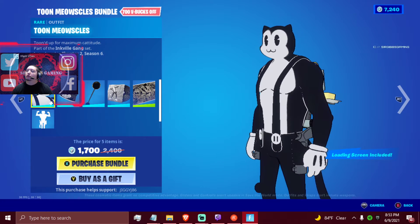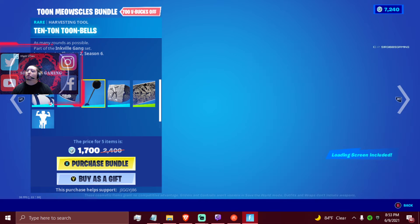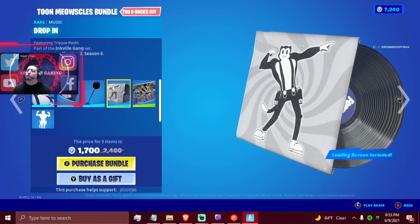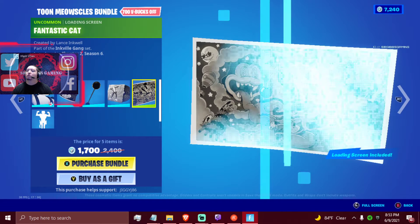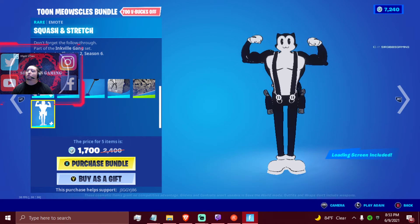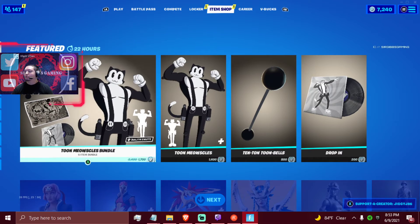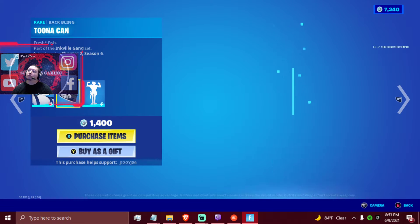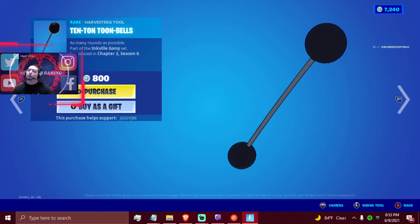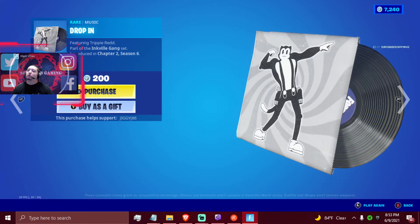Pretty nice skin - it's cartoon looking, kind of funny looking. Then you got his little tuna back thing, his little 10-Ton Toon bale, and the music that comes with it. Then you got the fantastic cat loading screen and the emote. The skin itself is 1400 V-Bucks with the emote included, then the 10-Ton Toon pickaxe is 800 V-Bucks, and the drop-in music is 200 V-Bucks.